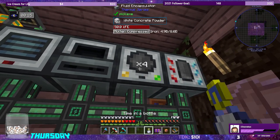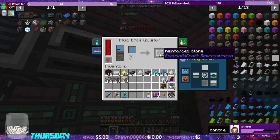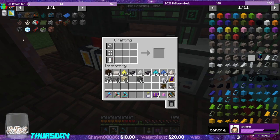Shift — one, two, three, four, five pieces through. That makes our reinforced stone. Perfect. So we have our reinforced stone, and I believe we can turn it into reinforced bricks like this. We're going to need small fluid tanks, so we need hardened glass and reinforced brick walls.